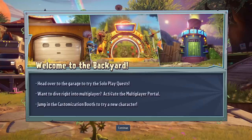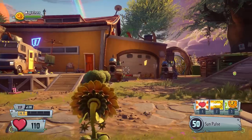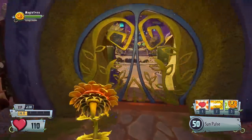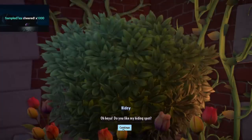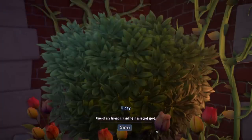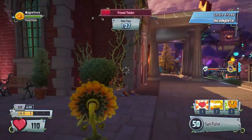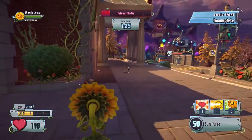Welcome to the backyard. Head over to the garage to play the solo play quests. Want to dive right into multiplayer? Activate the multiplayer portal. Jump in the customization booth to try a new character. Is this like a freaking RPG town? For Plants versus Zombies? Oh hey, do you like my hiding spot? Hide and find is my favorite game. One of my friends is hiding in a secret spot. Do you want - I'm just talking to a bush. Actually, that shouldn't be that surprising. This is Plants versus Zombies.